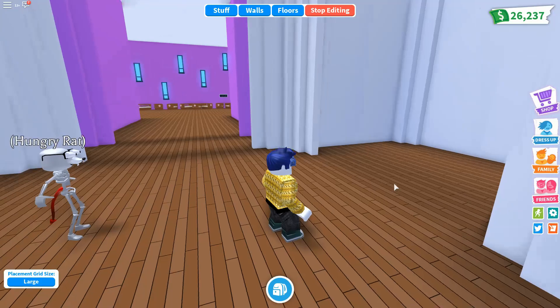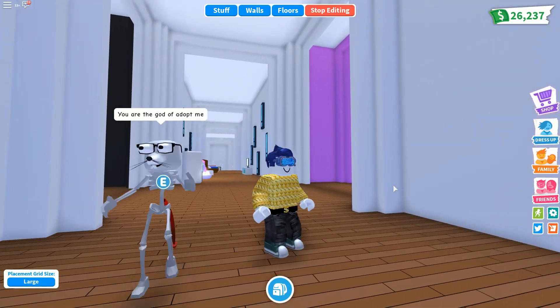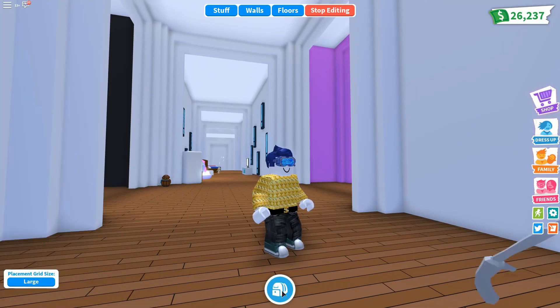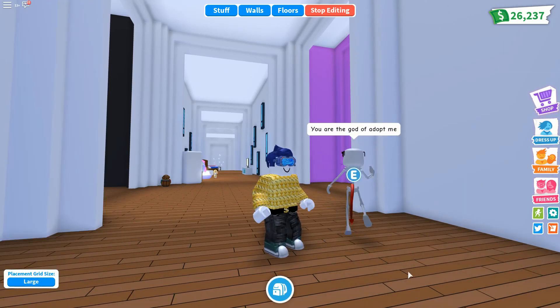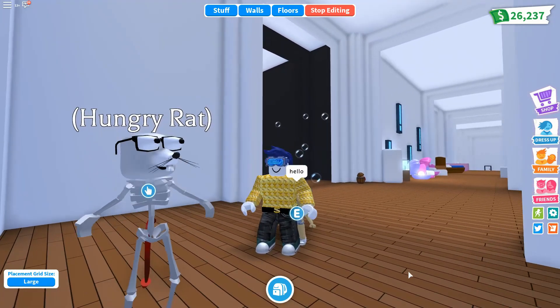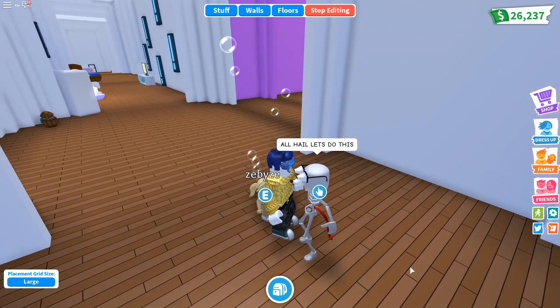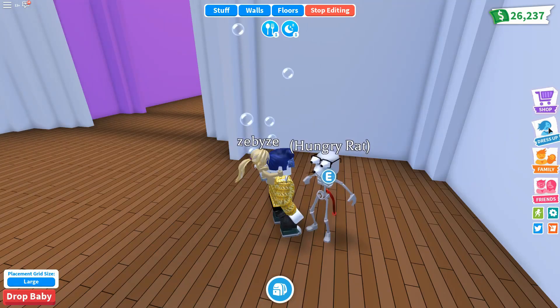I'm just waiting for somebody to come along and help me discover this secret room, because what you need for this glitch is a stroller. That Hungry Rat is really funny. I don't really like Arthro normally, but there are some pretty cute characters — this is definitely one of them. So we're going to find this glitch through the wall here.